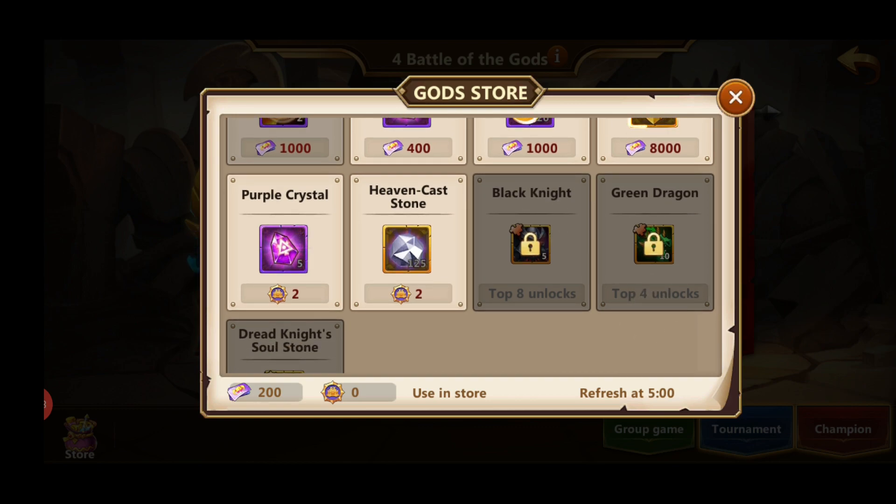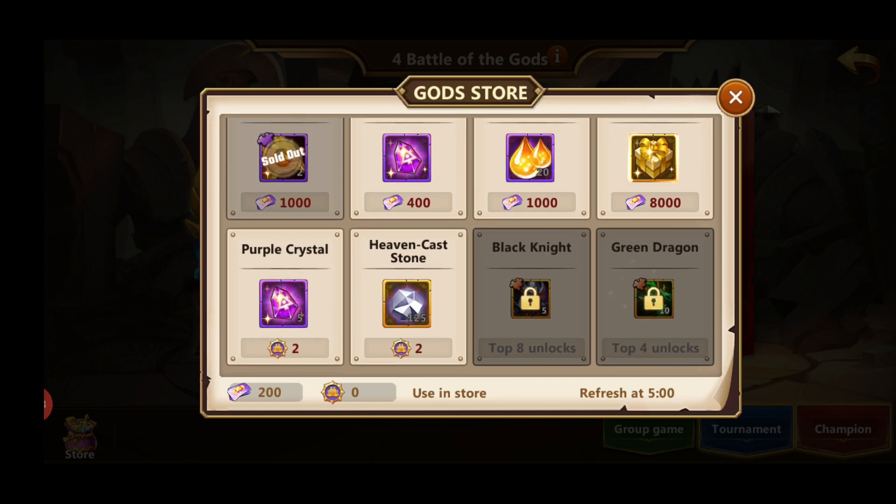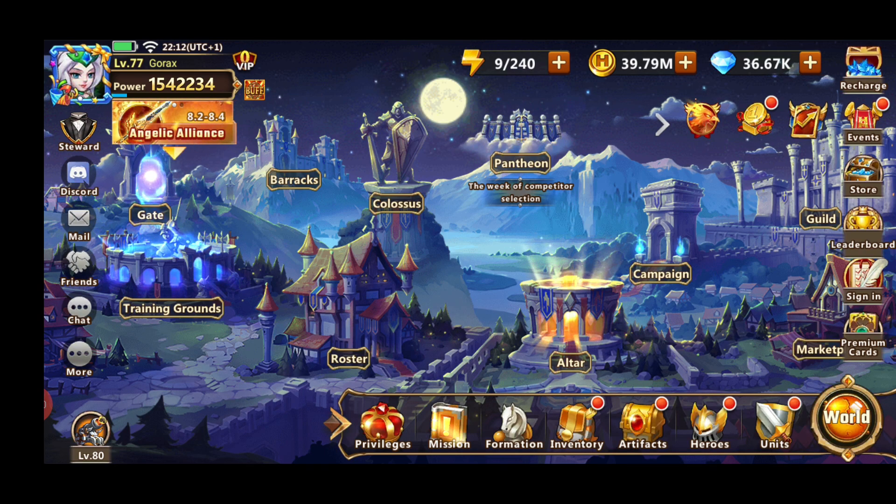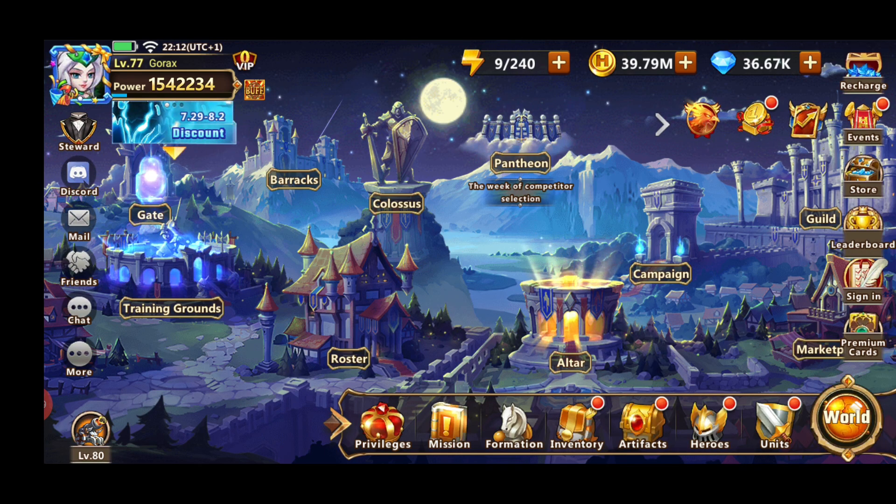If you can manage to get to top 8 you can get a free Black Knight. If you get to top 4 — which will be hard but achievable — you can get a Green Dragon. I suggest you spend most of your coins on Heavencast stones. Getting higher VIP levels will also help you level up quickly, which is important on a new server because you want to reach the campaign on your first day to get a free Titan artifact.